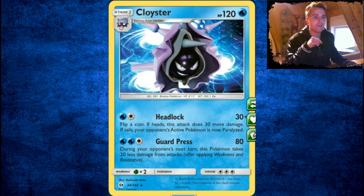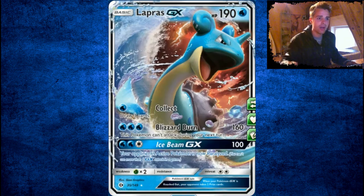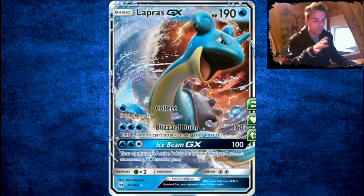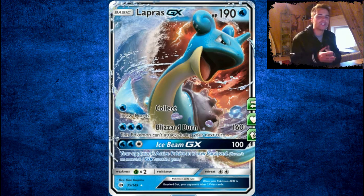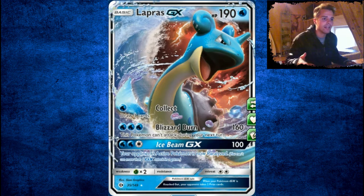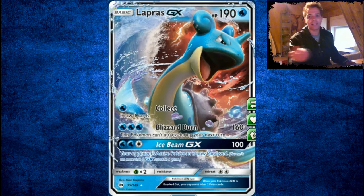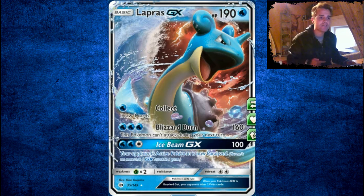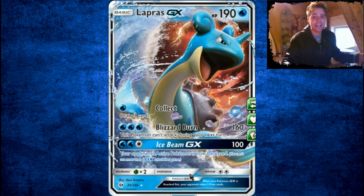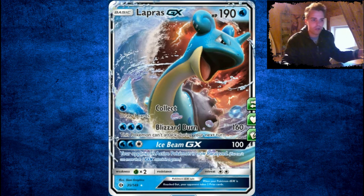There's also a Politoed coming in the Sun and Moon Plus expansion. Cloyster is something I would never use. Here we have Lapras GX — this could be a Water Toolbox deck in combination with Manaphy EX, Regice, and a bunch of great Water Pokémon, maybe Glaceon, switching around because you have Free Retreat thanks to Manaphy. Blizzard Burn deals 160 damage, but this Pokémon cannot attack during your next turn unless you play an Escape Rope. In Expanded, Blastoise EX might be a great help for Lapras GX. Ice Beam GX automatically paralyzes your opponent — a bit overpowered, but it's expected.